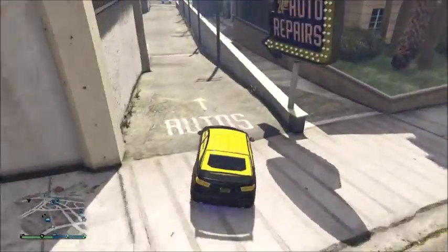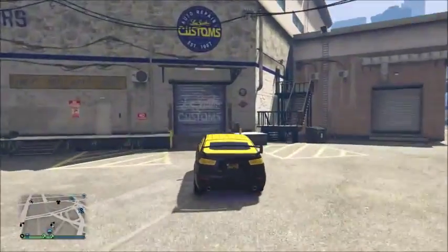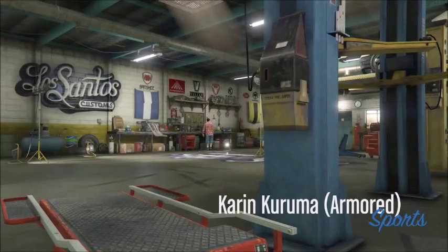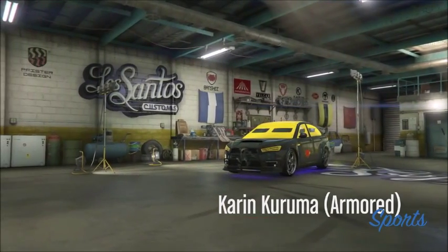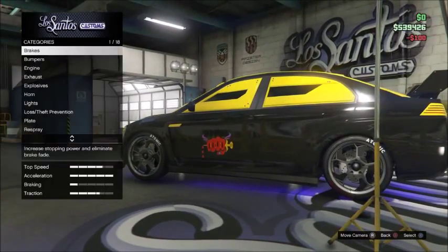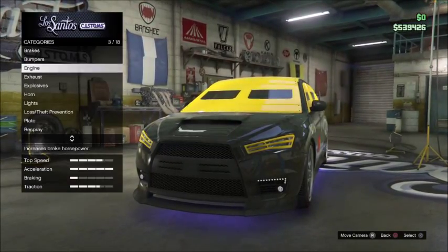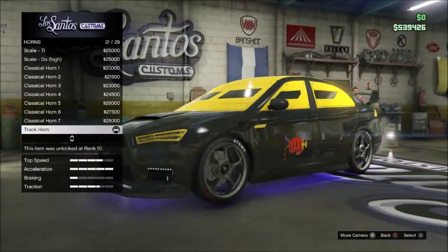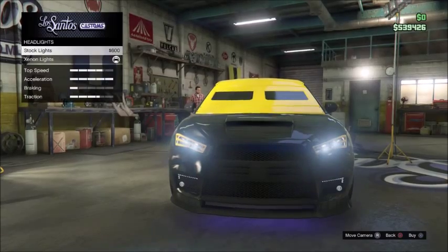Head over to Los Santos Customs and drive into it. As you can see, it doesn't have a lot of customizations — just like the rest of the cars you can buy on the internet, it has the same options like the horn and everything.